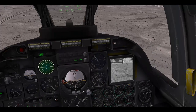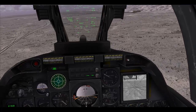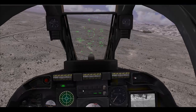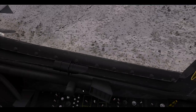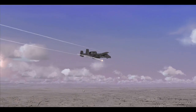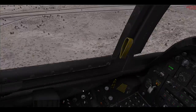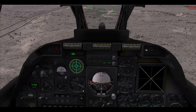Finally, chaff and flares. Chaff is launched by pressing C — there is no visual model for chaff in TACPAC so you do not see it. Flares are launched using the F key and there is a visual model for these; if you go to your external view you should see them coming off the aircraft.